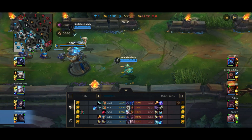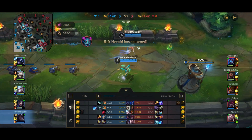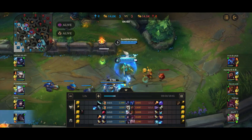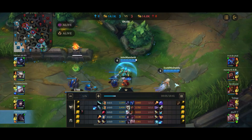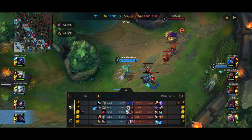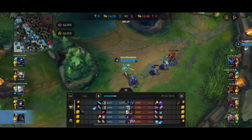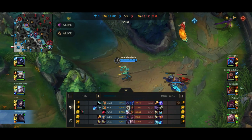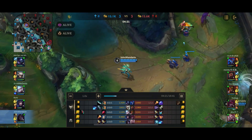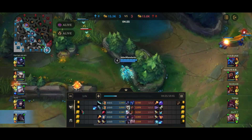With the double BF Sword and the Q evolved, you can basically instantly clear a wave — almost instantly clear a wave with just one Q. Case in point, I just press Q and I didn't hit the third minion, but the third minion would have died as well. Generally, if there's three minions in the wave, you can almost instantly clear it — of course, not the cannon. As you can see, I Q'd the three minions and basically all three of them were almost dead. Kai'Sa's wave clear becomes really good the moment you get Q evolved.